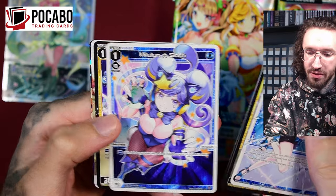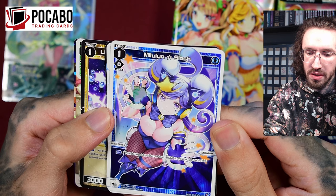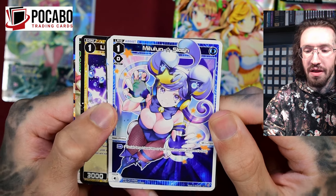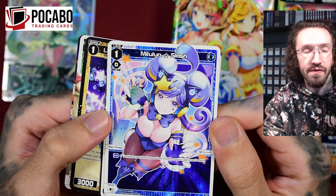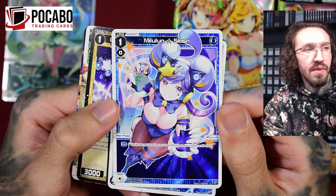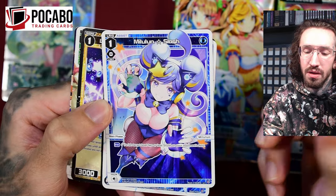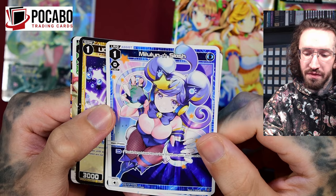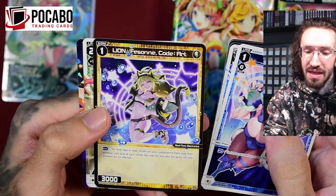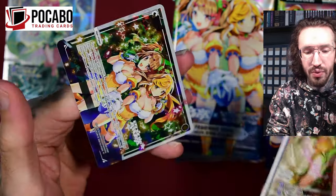Middle Loon Slash - oh that's a cute artwork. Vanish target level two or less SIGNI on your opponent's field. A vanish effect on a blue assist is not very common. I think usually blue does card draw or puts SIGNI under the deck, but vanishing on MC Lion is very nice.